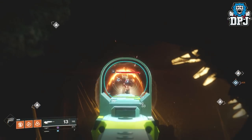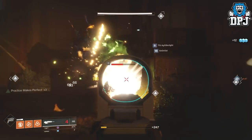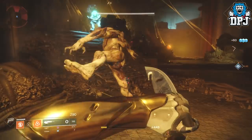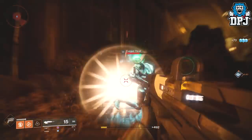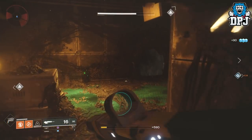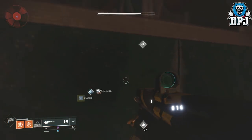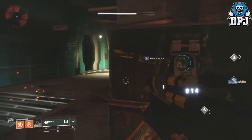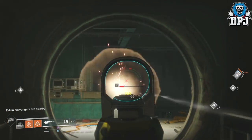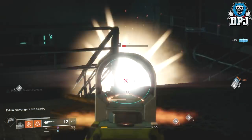You'll come to this room and you'll be welcomed by hive enemies — one wizard and about 6 or 7 other hive enemies which you take care of, each giving you 10 glimmer. Once you've taken care of these, you head to the room in the far back corner. This again will be filled with between 6 and 10 more hive enemies. Take care of these — again they will each give you 10 glimmer.